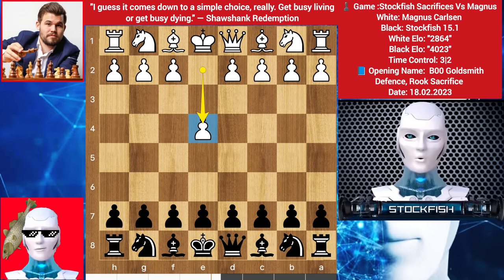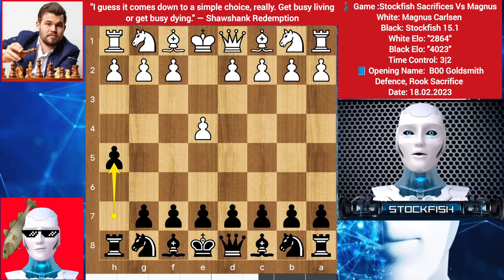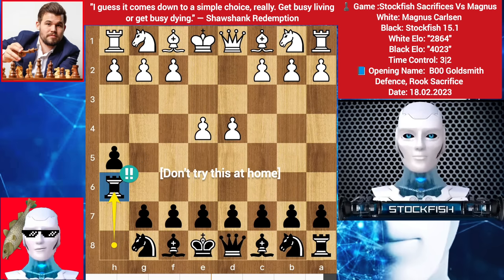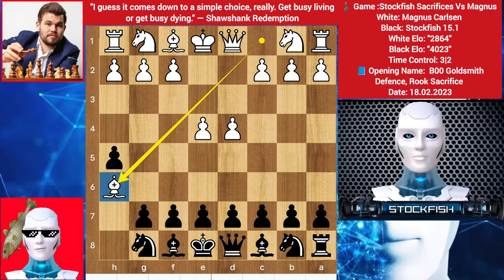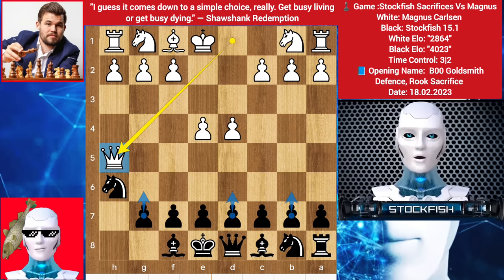Magnus started with e4, I played h5 — I want to bring my rook like this. Alpha Zero played this opening against Magnus Carlsen a few days ago, do you know that? Magnus played d4, he said 'haha, I will capture your rook first.' Okay, do your best. Bishop takes rook, I played knight takes h6. This pawn gets unguarded so he takes the pawn with his queen. I need a lot of developing moves to get active in my game.